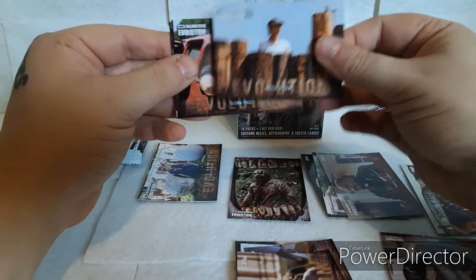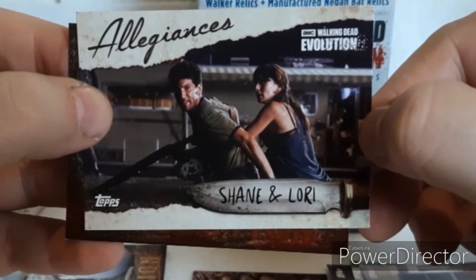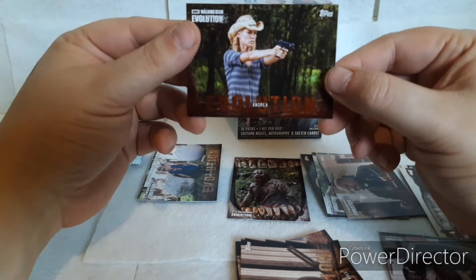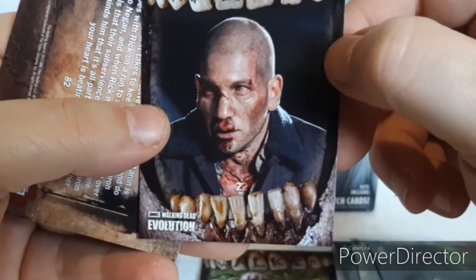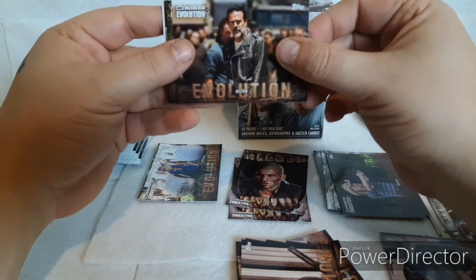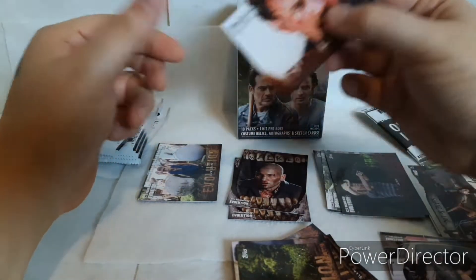We got Maggie Green and of course her husband Glenn. We got another Glenn. We got Shane and Lori Allegiance — the naughty adulterers. And then we got an Andrea red border. We got a walker card — Shane when he got turned into a walker. I like that one. Of course we got a Negan, another Carl, and good old Daryl. And we got an Aaron red border evolution.